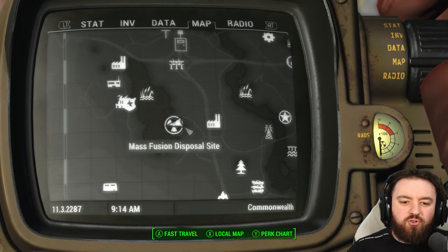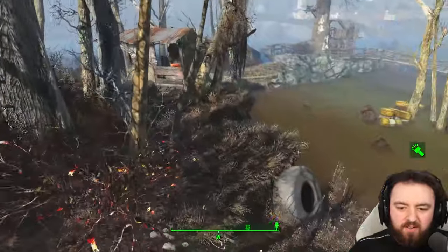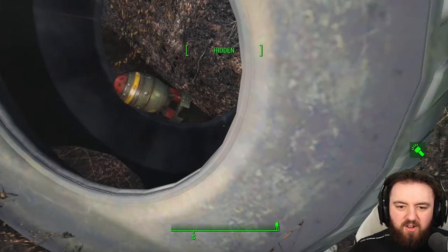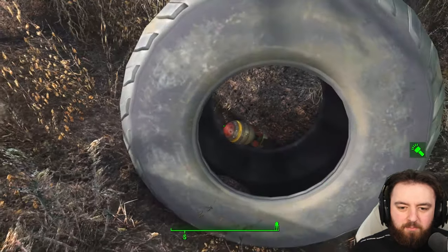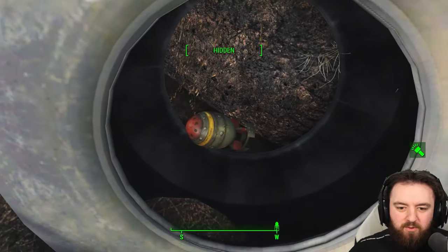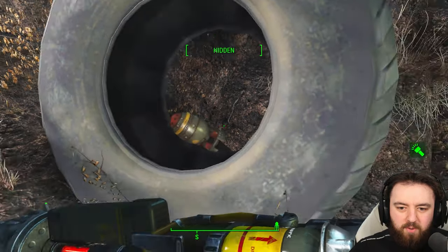Once you arrive at the Mass Fusion Disposal Site, just go to the back of the digger here, and inside of this tower is yet another mini nuke. Sometimes it can be a little bit difficult to pick up, but you can dislodge it through a bit of persuasion.